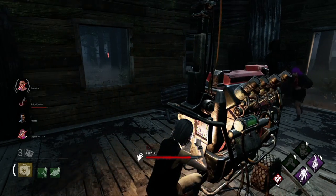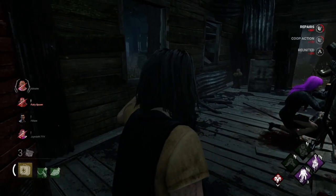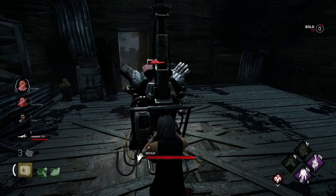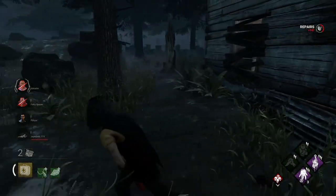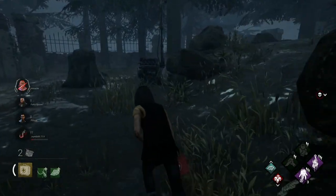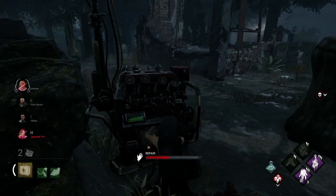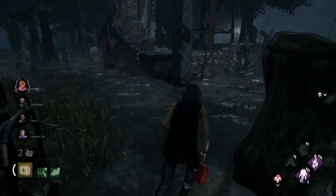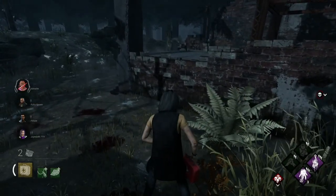Hey I can heal her up. Finish the gen first. He's stalking. I tried to warn her - I legit tried to warn her. Unlock her, unlock her! Second tier 3 Myers in one game. Looks like he's chasing the David so the Dwight should be able to get the save here. He's chasing one of the lads but I don't know which one.